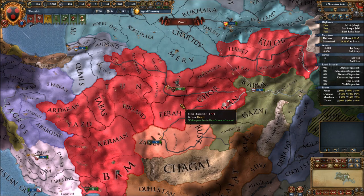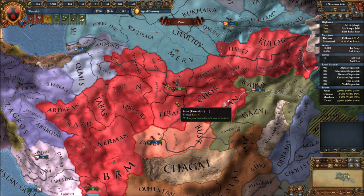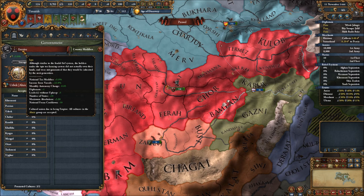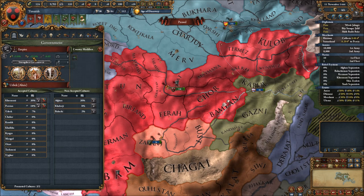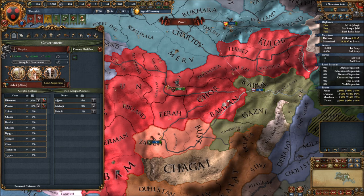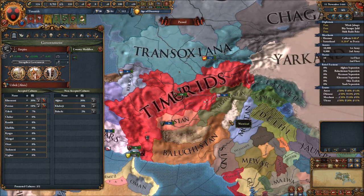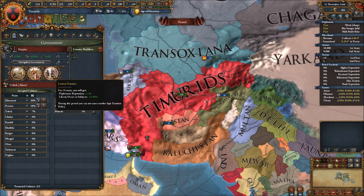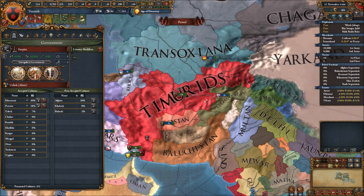Patch 1.23 changes the Timurids from a horde to the Iqta government, and if you own the DLC you get special interactions. You can go for 'efficient tax farming' which gives you a national tax modifier and ducats based on the development of your subjects — the more subjects you have the better. Alternatively you can go for manpower and coring cost reduction, or 'lenient taxation' to increase your diplomatic reputation and reduce liberty desire in subjects. These last 20 years, then you can choose a new one.